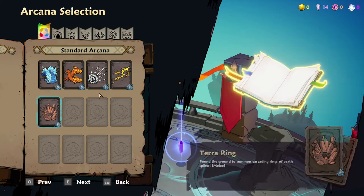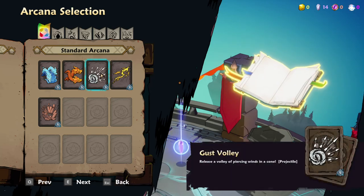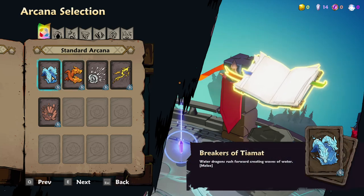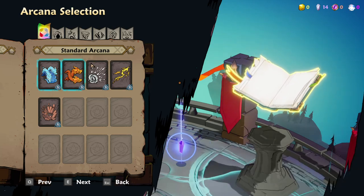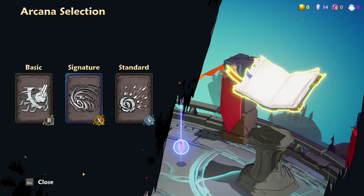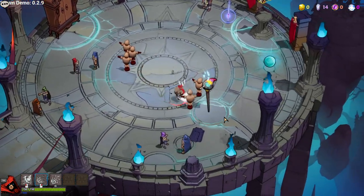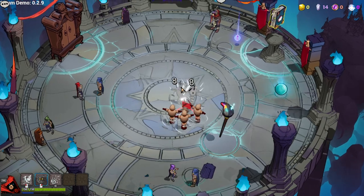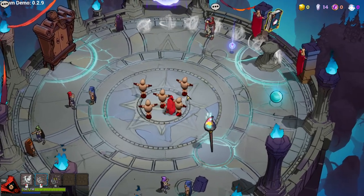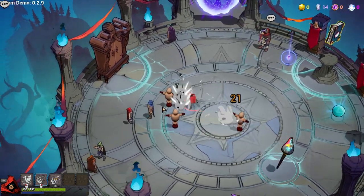Terror ring, lightning spear, gust volley, dragon arc, breakers of Tiamat, water dragons - let's go air build! Oh wow, that's dangerous. Why would you want to bring them close to you like that? I'm not sure I like that, actually.